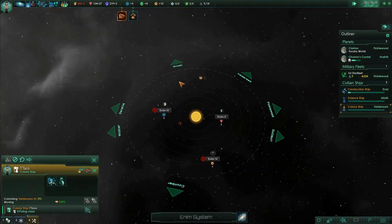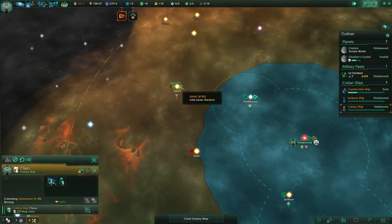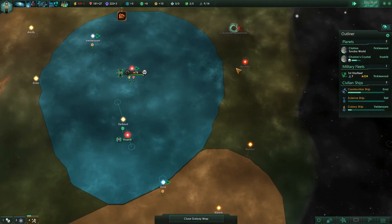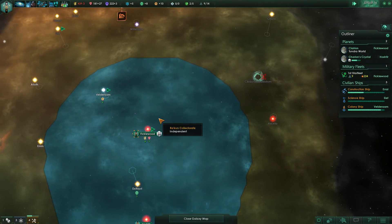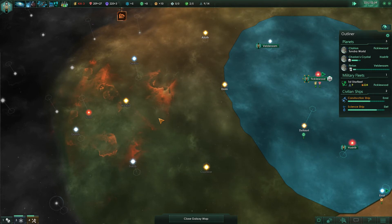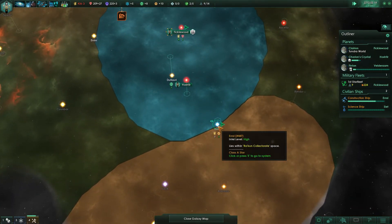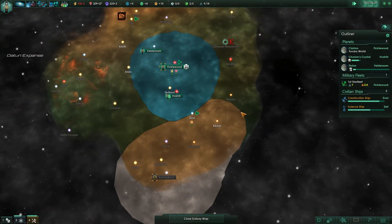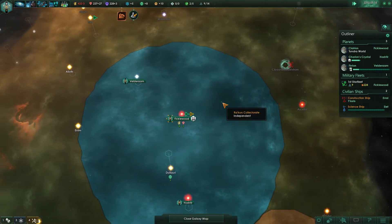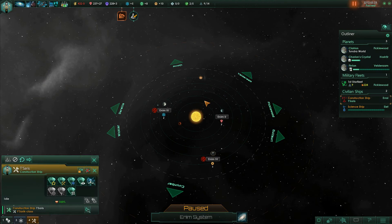We might grab this system naturally which will give us two research stations by itself. We might just not get our mandate again because we split the difference, unless we do frontier outposts — I'm more and more inclined to do that. At least we're securing our claim on this area. Construction ship — are you in my realm yet? Not within our borders but should be soon once the colony gets set up properly.